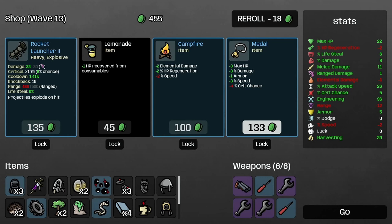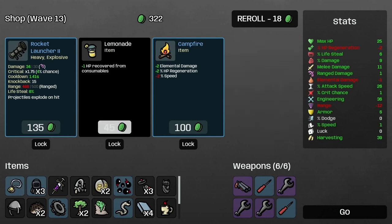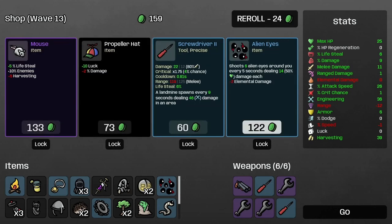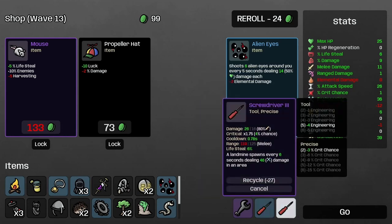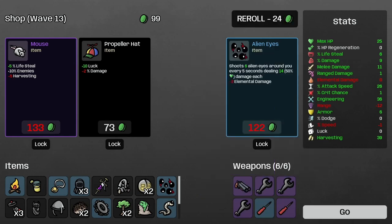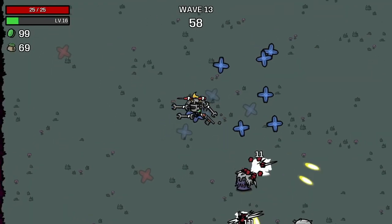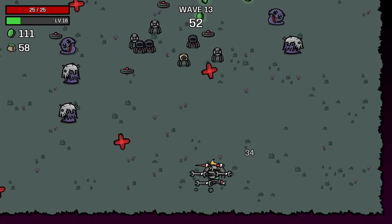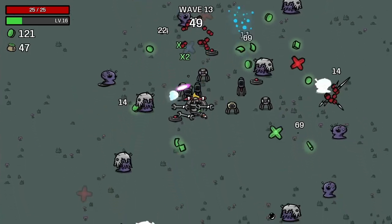Max HP is good, armor and speed — yeah, let's do that. More health from consumables. We're not really moving much. We spent everything on plain old upgrades this time. Let's do a screwdriver — every six seconds it spawns one. Let me survive wave 13. This is another big damage check kind of wave when these guys start getting more armor and damage output.